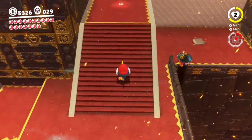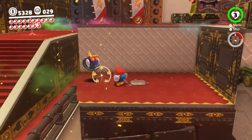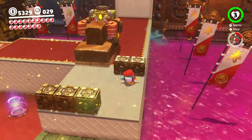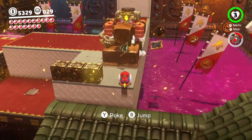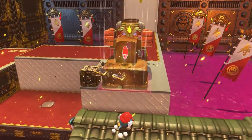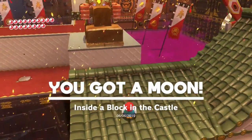We got them all — checkpoint! Let's go! There's a stair-faced ogre near the stairs. You can use them to break these blocks. There's a shiny one here — yes! And the moon appears right over there. Using the power of the stair-faced ogre to get that moon. If you kill him, just leave the area and come back — he'll respawn, no big deal.